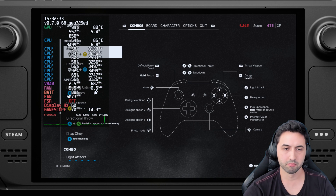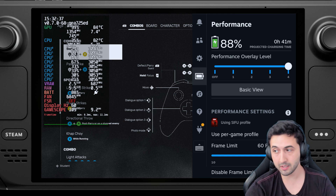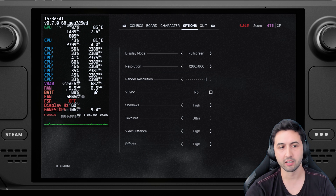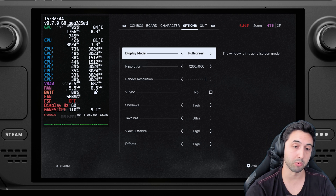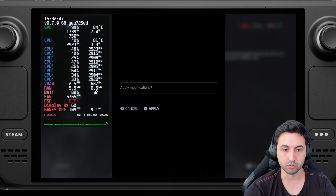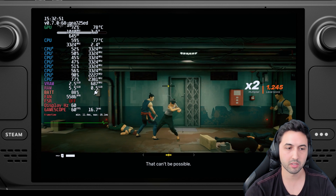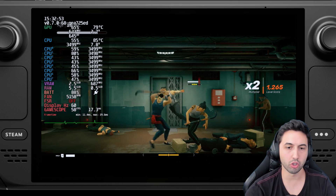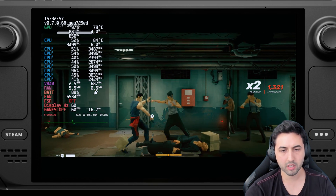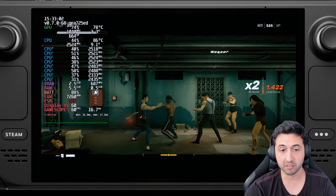In this case, lock it to 60 — go here and lock it to 60. Since it's an Epic Game Store game and not a Steam game — it's also available on Steam by the way — you have to enable desync to be able to lock it to 60. That's just a non-Steam game thing. And there you go — you don't use all the GPU or the CPU.